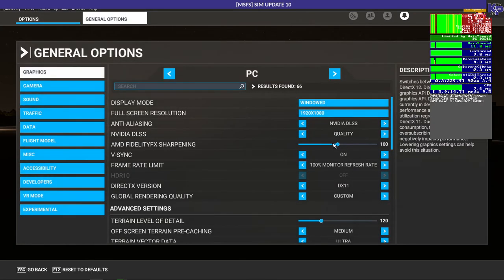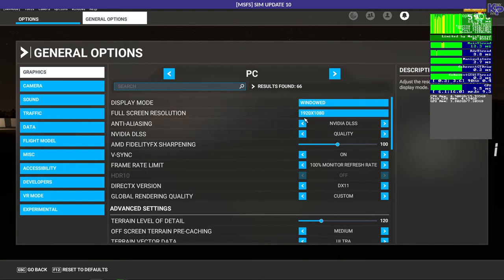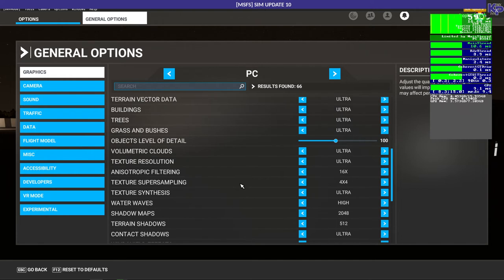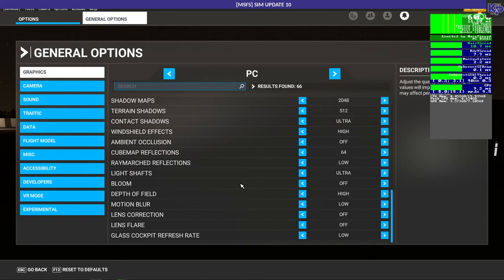Let me show you my settings. I'm now on NVIDIA DLSS. My native screen resolution is 1080p, V-sync is on, 100 monitor refresh rate, DirectX version 11 — I'm not doing the DX12 beta. Global rendering quality is custom and I have a lot of the stuff set high — pre-caching is medium but most details, vector data, and so on are on ultra or high.